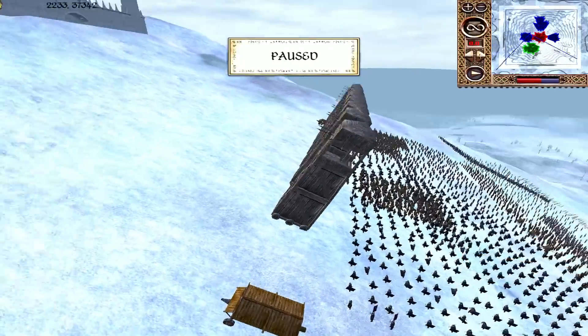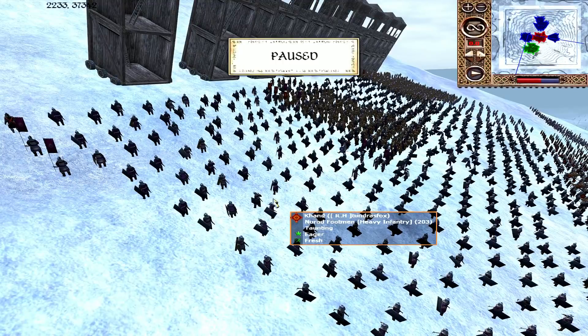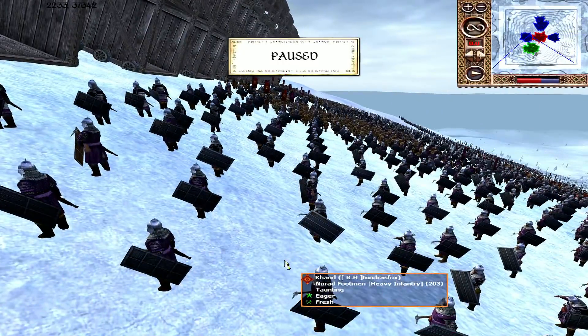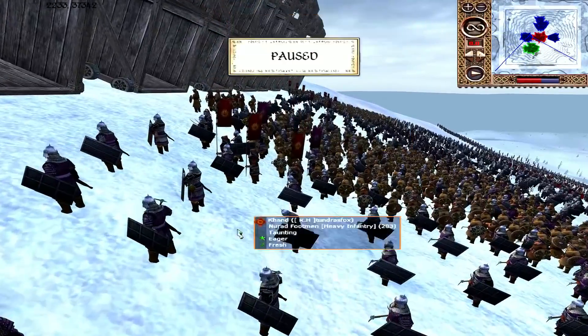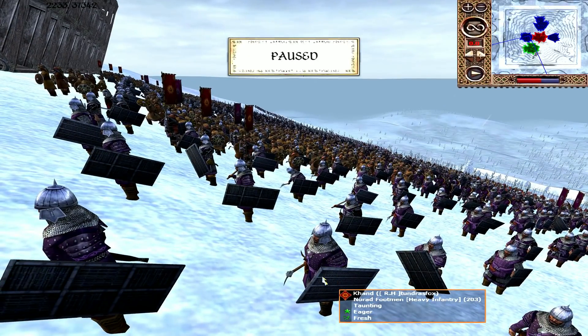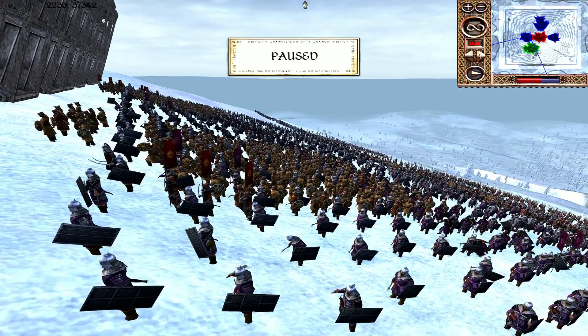On the attack we have all four evil men forces from the east: Khand, Umbar, Harad, and Rune. Starting with Tundra's Fox playing as Khand — all of the evil men used to the arid plains are probably going to be a little confused by the white substance they're walking through. Several units of Nurad Footmen — the AP is going to be useful somewhat against Imladris, but against Lothlórien and certainly Linden, the AP won't be as effective.